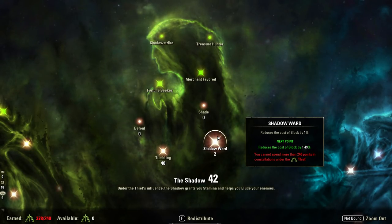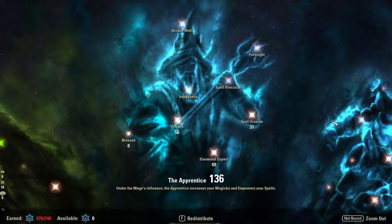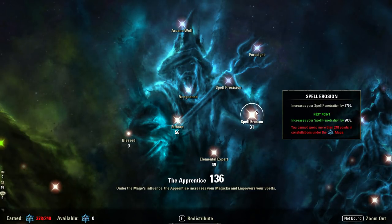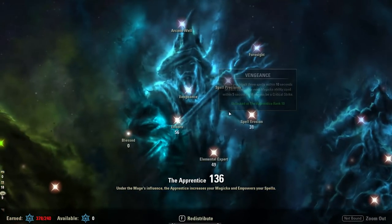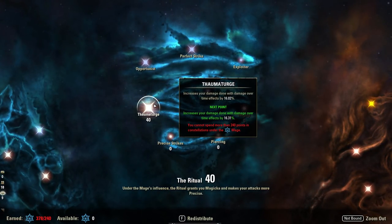The blue tree is a bit different to others you may have seen. I'm running 56 in Elfborne, 49 in Elemental Expert for crits and base damage, 31 in penetration — note for experienced players, make sure you're not over-penetrating with group buffs like Alkosh or crusher enchants. I'm then running 61 in Master Arms for direct damage and three in Staff Expert, which scales well. If you're over-penetrating, take six points out of spell erosion and put it up to nine. Finally 40 in Thaumaturge for the DoT base.